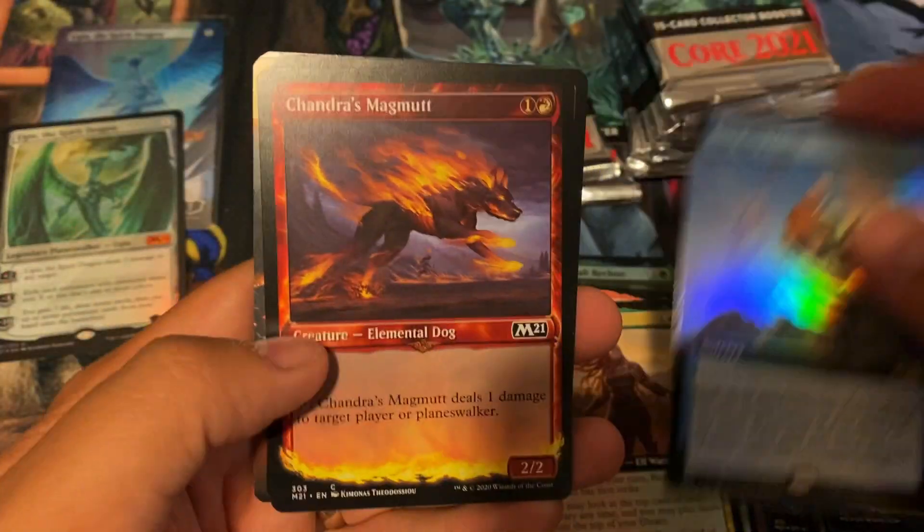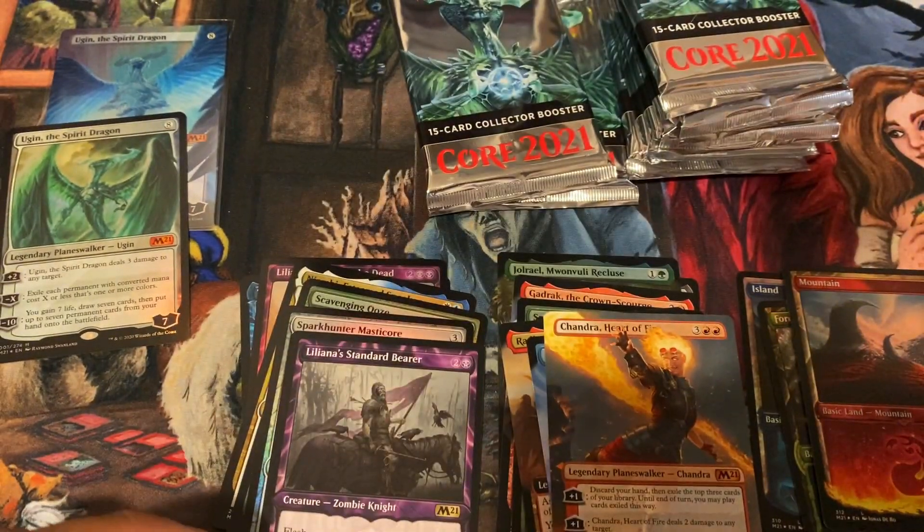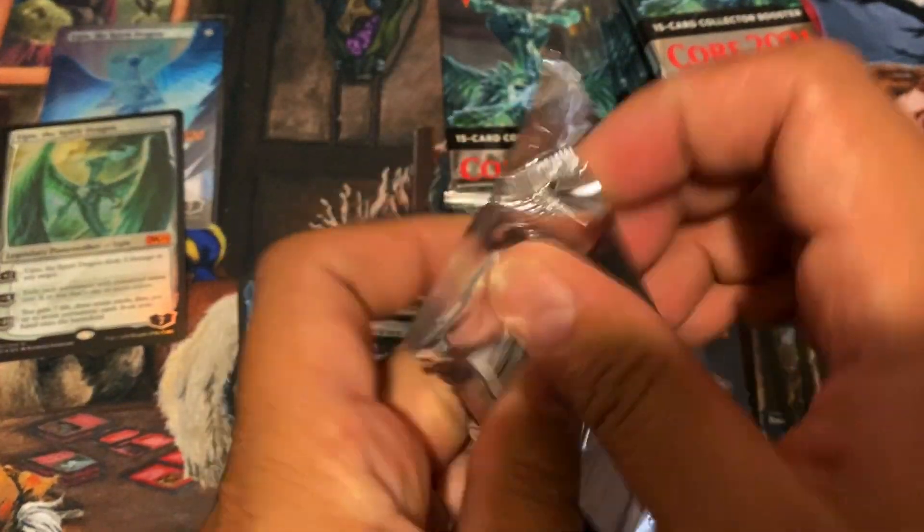See the Truth extended foil and a Chandra Heart of Fire borderless mythic — so a nice little pack there with some value.